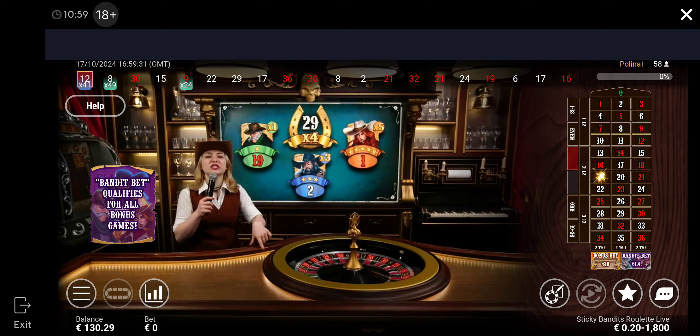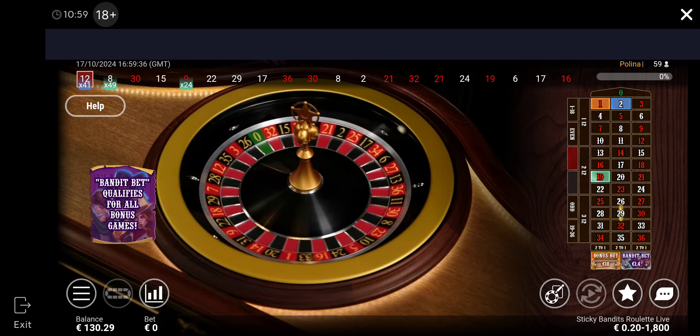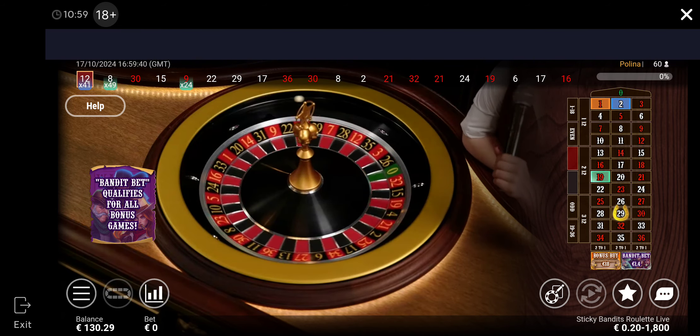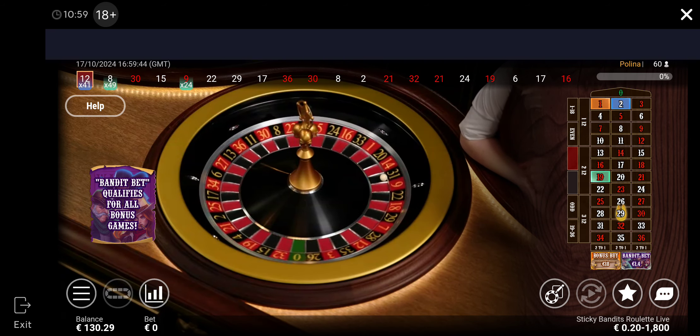...and you will participate in the bonus, everything connected with this bonus will be multiplied with 2, 3, and 4, depending on which lucky number it is. 19, 2, and 1. The bandit number is 29, the lucky number. The ball is landing on 31 black.